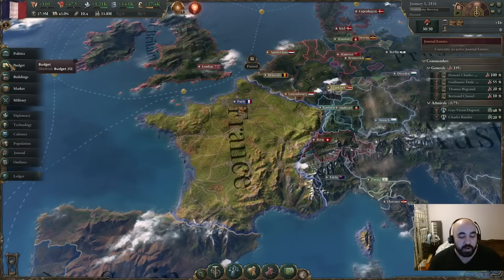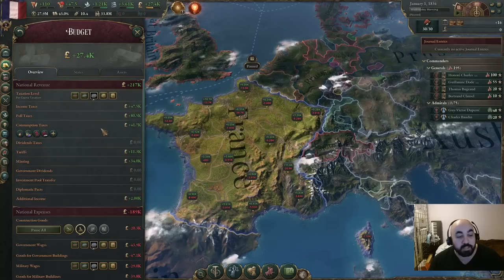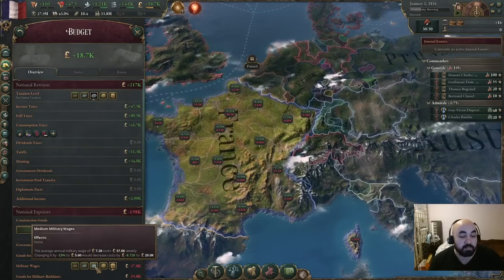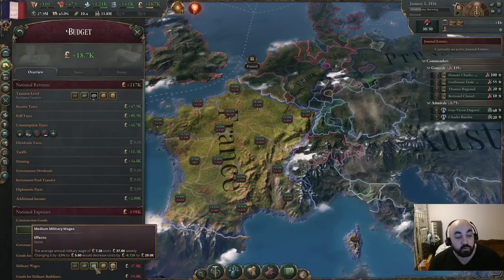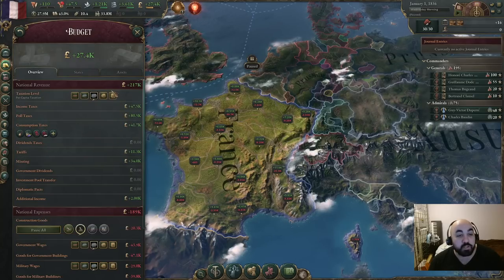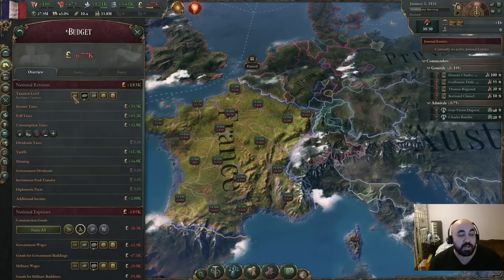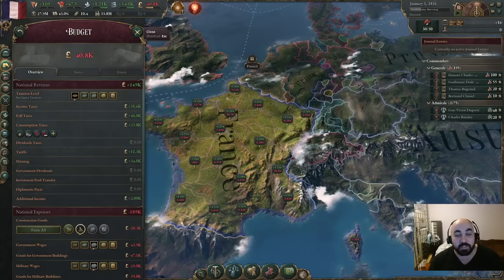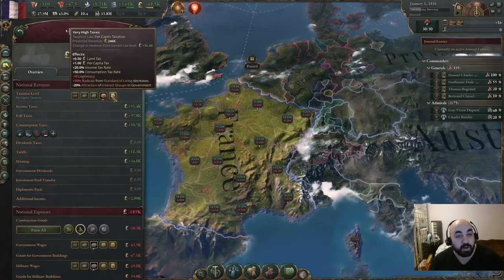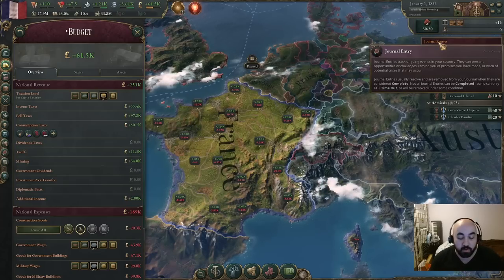An additional consideration is military wages and taxes. High military wages are worthwhile when fighting difficult wars due to the powerful bonuses. You'll generally want to raise taxes if you have a lot of peasants early on, then lower taxes later as you transition to better taxation laws. Raising taxes at the very opening to fund more construction is often the right move, since construction is your GDP growth rate.